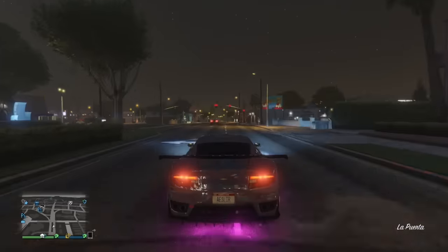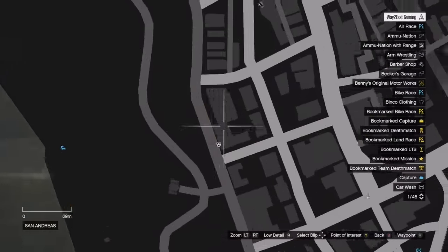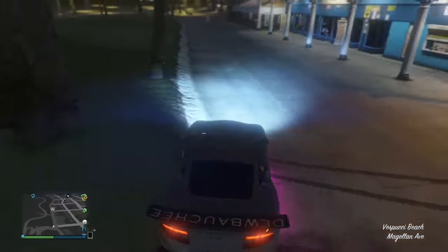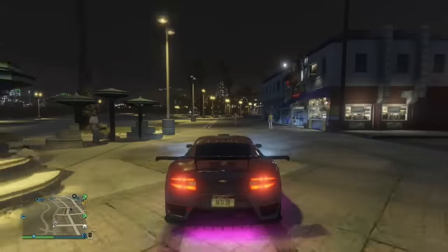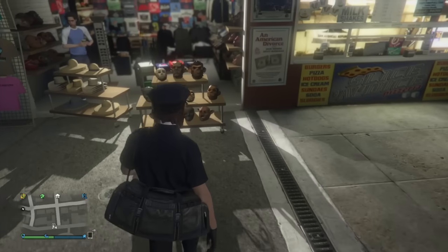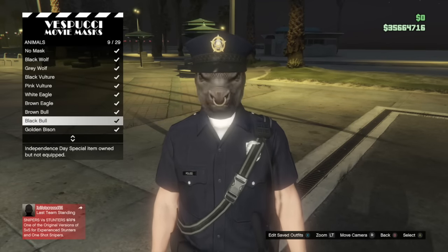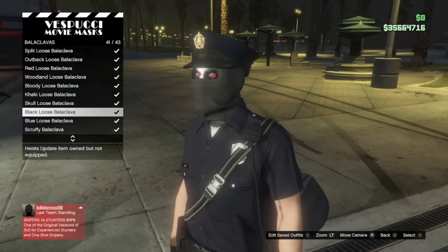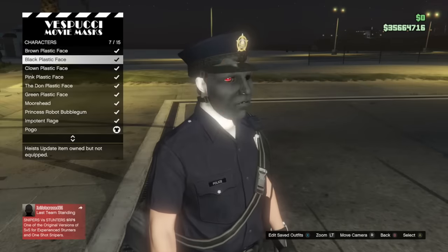For the next one, I'll show you how to put on any mask with the police hat. If you don't have the police hat, try and do the glitch — I think it still works. All you want to do is come down to my location or you can do it at your apartment. Go to the front, hit right on the D-pad and scroll through masks — anything you own will stick with the police hat and look really cool. Make sure you save it.